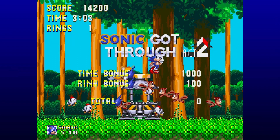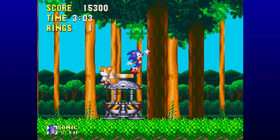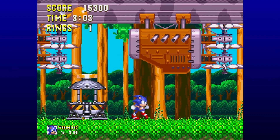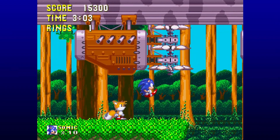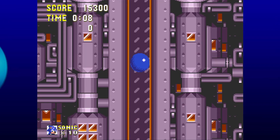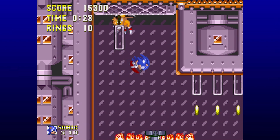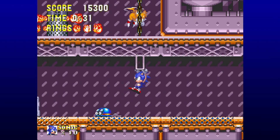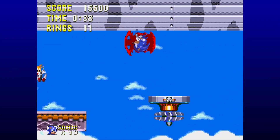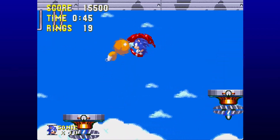That is all of Mushroom Hill Zone done, with most of the Super Emeralds along the way — pretty good. In flies the ship that bombed the hell out of Tails back in Angel Island Zone. We grab on just like we did with the rocket leading to Death Egg. So, Flying Battery — I hate this zone. It's about as slow and filled with obstacles as Marble Zone from the original Sonic the Hedgehog. I do like that we have the Fire Shield and it's very useful here, but we also have bottomless pits, which makes using it an absolute risk.